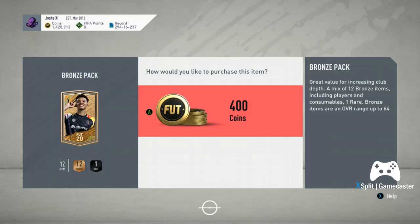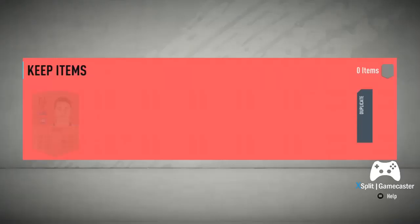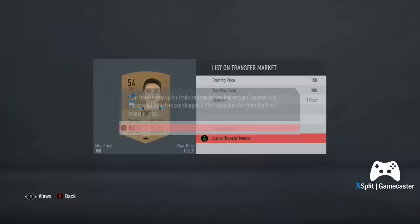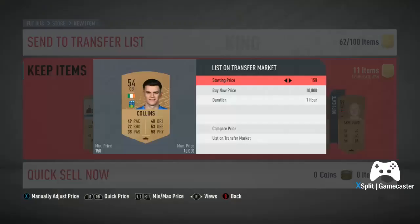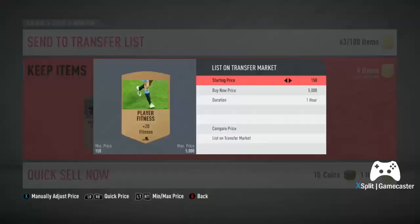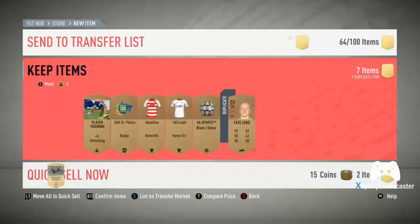You open the 400-coin bronze packs first. I'll show you what you need to list, what to discard, what prices to list for, and ways to make coins. That's the first pack done. You check the price of every single bronze player — if he doesn't sell, you just list them up to 200 coins until he does sell. List all these players up for 200 coins; they will sell eventually.